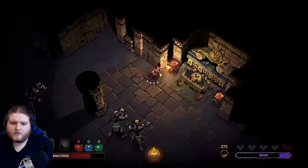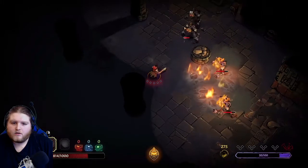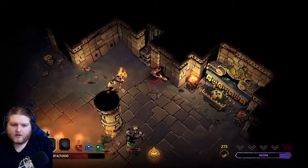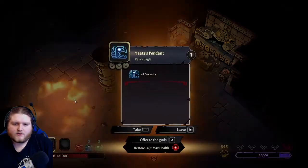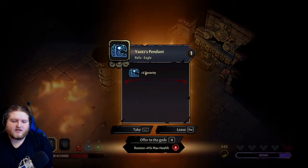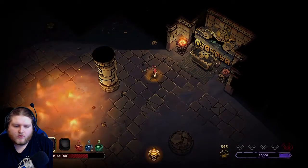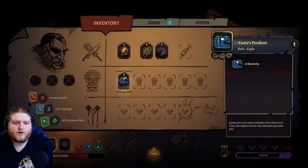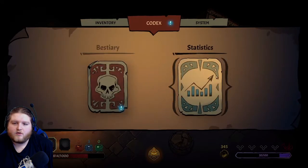I gotta find - here we go! Oh, everything's on fire! Nice. What is this - a pendant, plus three dexterity. What is dexterity? Oh, I can offer it to the mad gods for help. Inventory - use the inventory action to consult your current gear. You also have access to the codex. Dexterity - queen of the minds and body. Oh it's plus six damage - that's cool! I have a codex with beast jara lurkers.